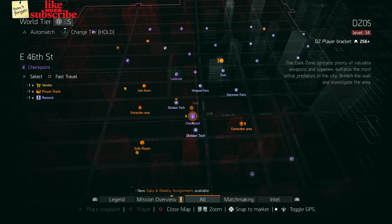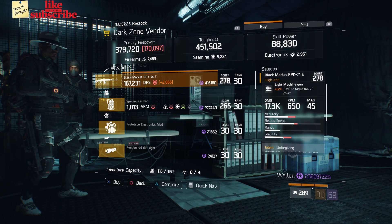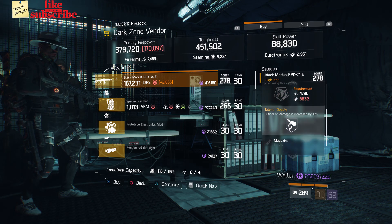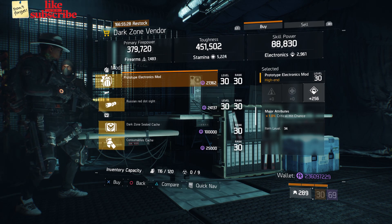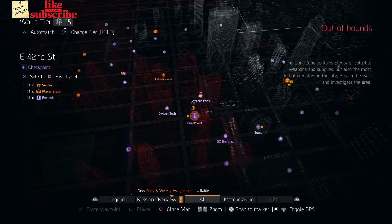For our next gear items, head over to the East 46th Street Checkpoint. The dark zone vendor has a Black Market RPK-74E with a gear score of 278, it has 22% damage to targets out of cover, and the talents are Unforgiving, Fierce, and Deadly. Also here we got a Prototype Electronics Mod with 256 electronics and 1% crit chance.